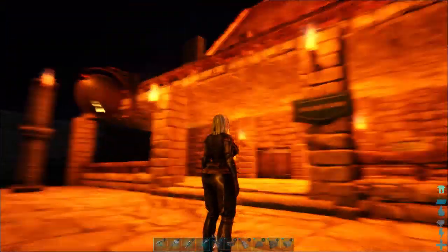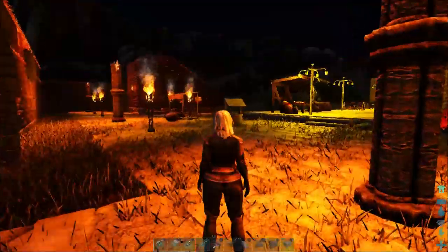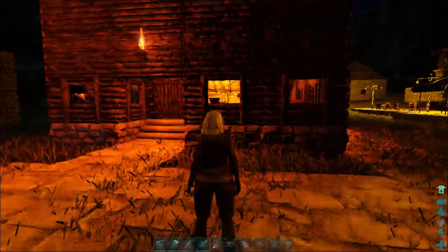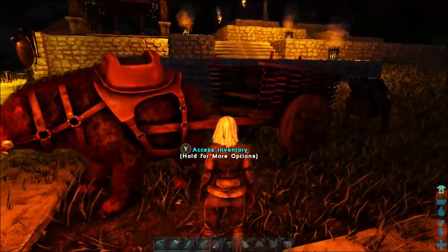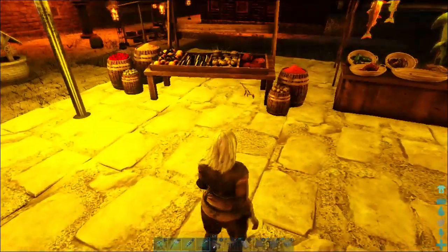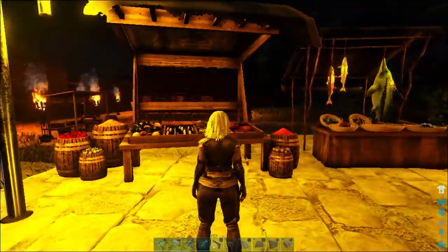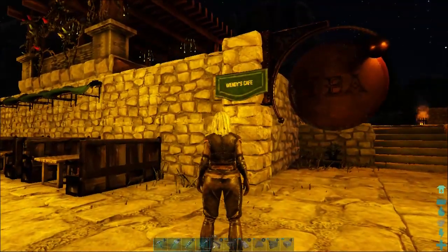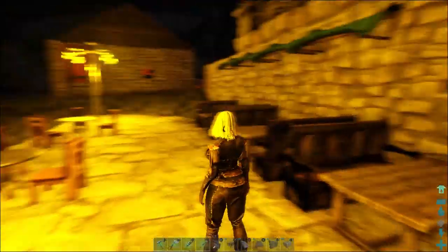There are some more crafting tables here that I have to either clean up or remove. This is Little Mize Tavern. I added the pub sign, and I added the blacksmith sign right over here. Got the nice little market stall here.